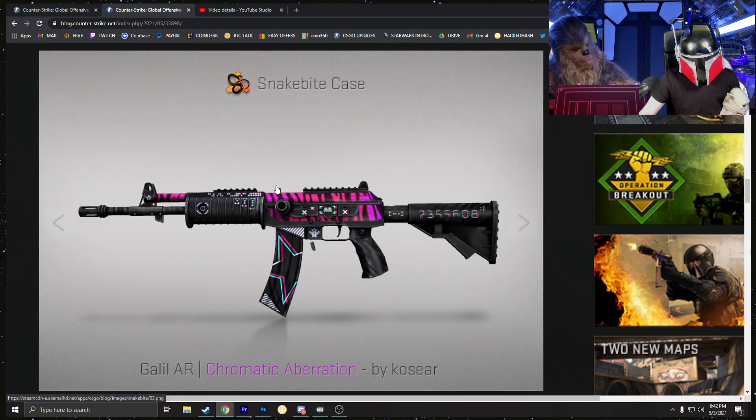The Galil looks all right — it's a standard Galil skin. They probably could have done a little better. I'm not a huge fan of the chromatic style. I think it might be the Bomb Code — not sure — but it's probably better than the M4A4.